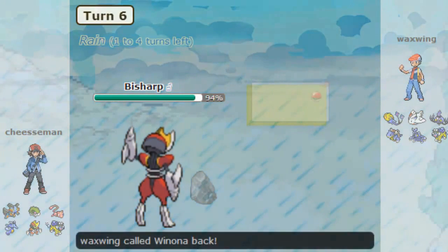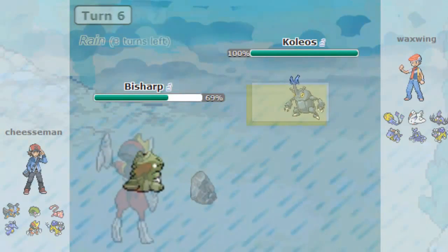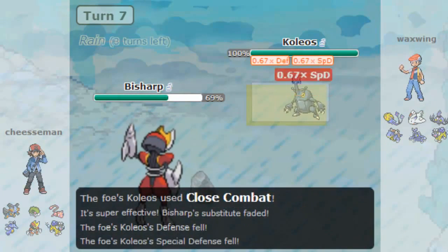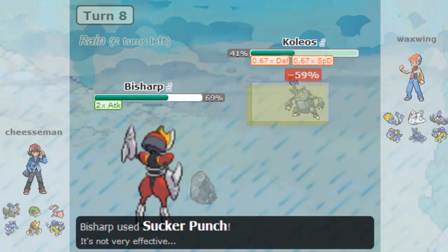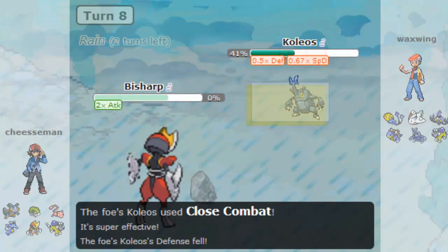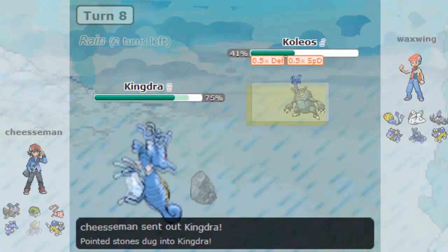But I do get switched out into my Bisharp, which is never a bad thing, as he switches out not wanting to take an Iron Head or a Sucker Punch. I can set up a Substitute here, then go for a Swords Dance on the following turn, knowing he has to break my Sub. I get up to close combat range — I'm plus 2 and he's got a Defense drop, so a Sucker Punch will do a very good chunk of damage. Unfortunately, he has a Reflect up, so it doesn't do as much. He takes me out with a Close Combat. I'm thinking he's a Choice Scarf Pokemon, but I'm not able to do anything with my Bisharp this game.